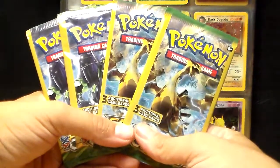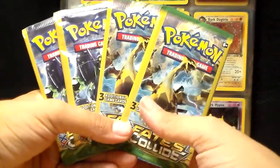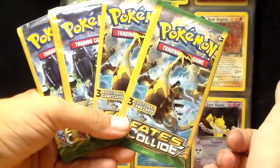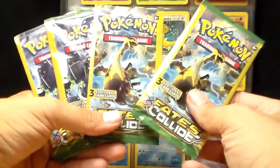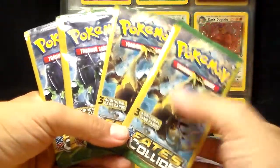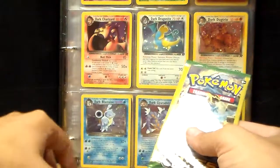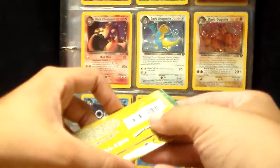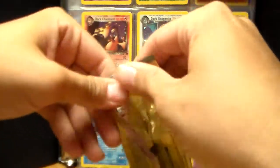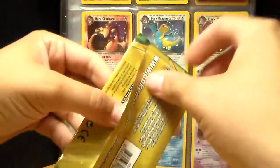Hey guys, John here. In this video I'm going to open up these Fates Collide mini packs that I picked up from the dollar store today. In each pack you get three cards and I'm not expecting to really get much, but thought I'd give it a shot and see if maybe I can get an EX.